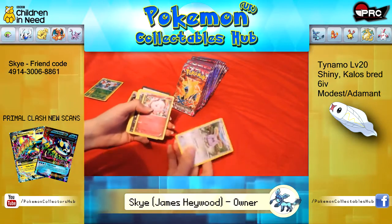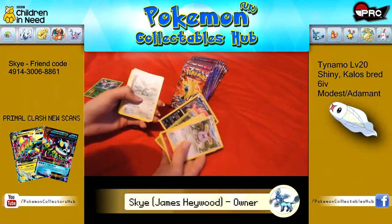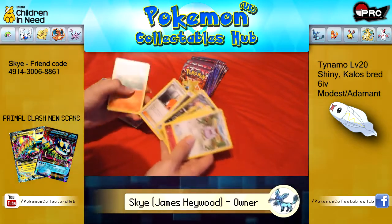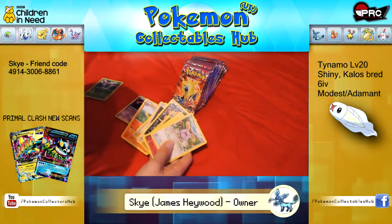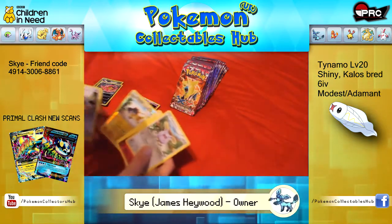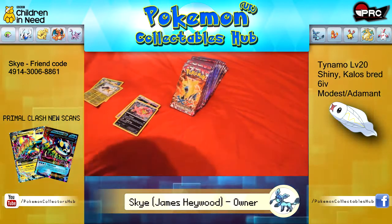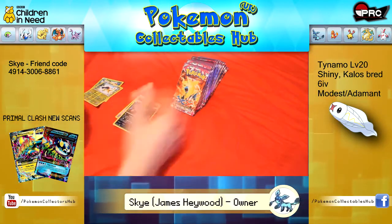Roselia, Swirlix, Puchena, Yanma, Spearow, Reverse Helioptile, Spiritomb, Furfrou, Zorua and Fletchinder. Reverse in that set, this pack being Spiritomb, Radamine, Reverse Helioptile. Everything's mixed up now. Next pack.